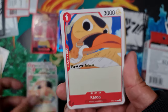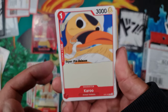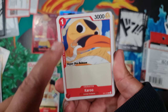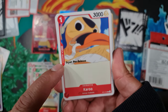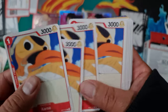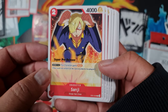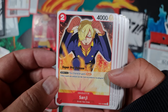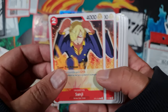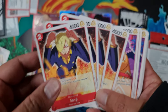We've got a full play set of four Usopp. Then there's Caiao — a vanilla 3,000 power one-drop with a counter of plus 1,000. 3,000 for one and it gives you counter — pretty nice. Four copies of those as well. Sanji is our next character — 4,000 power two-drop. Don times two gives this character Rush, which is always good late game to be able to give a character Rush. Four copies of Sanji.